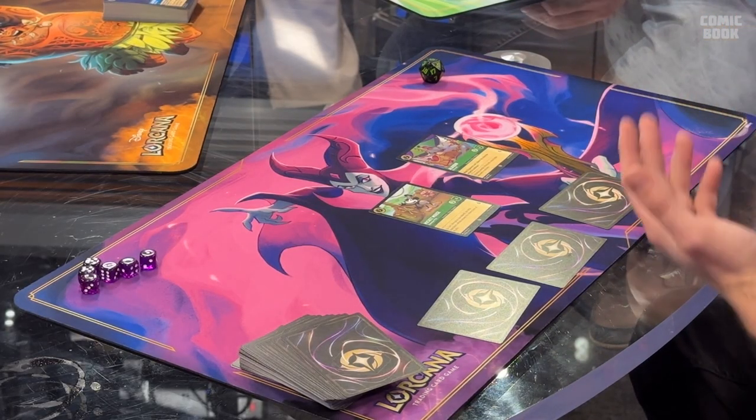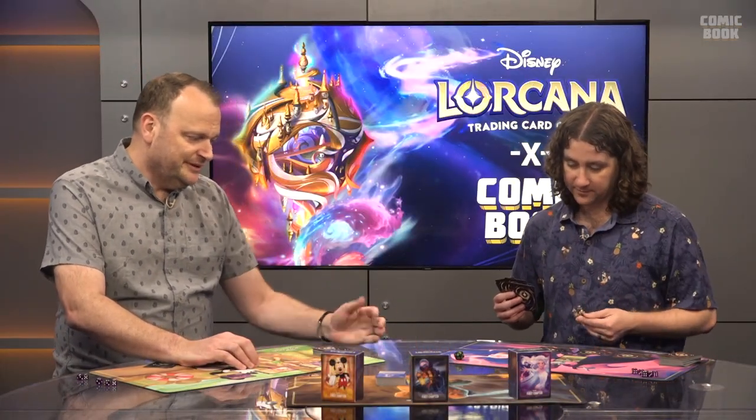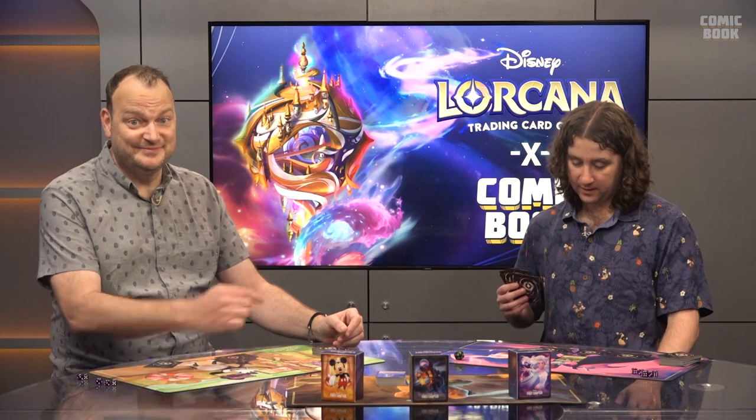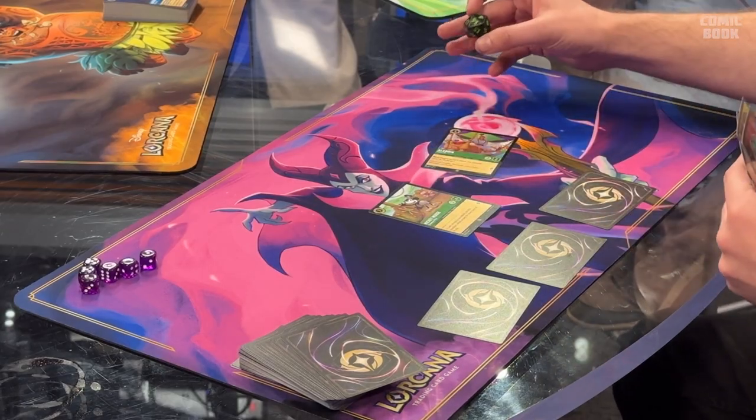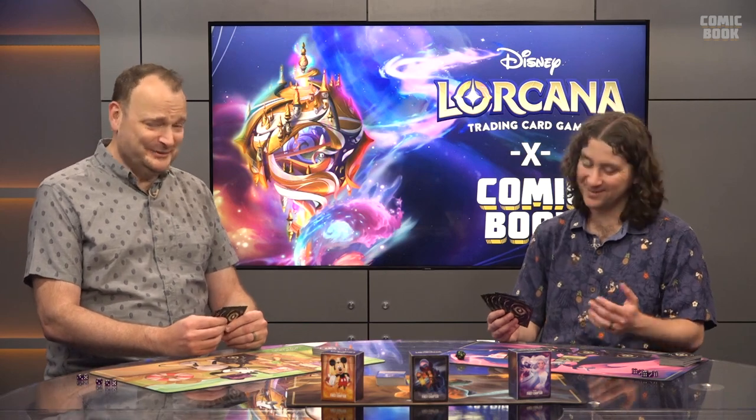Christian considers his options with Aladdin — he could challenge Minnie Mouse and knock her off the board, making her easier to deal with later, but decides it's better to just take the point. Aladdin quests for one lore. Things aren't looking great for Christian with Mickey's ink still not dried.